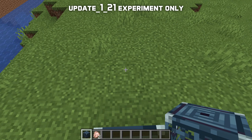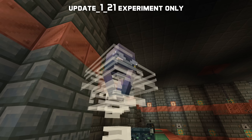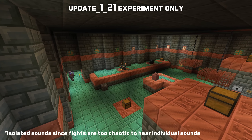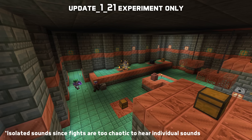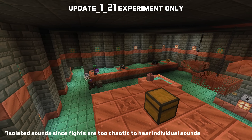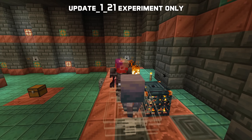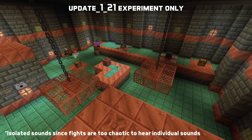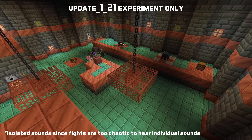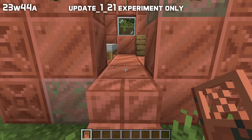The breeze has idle sounds, idle sounds while in the air, an inhaling sound, jump sound, landing, sliding, shooting, a wind burst exploding, sounds for hurting, and for dying. As a bug fix, copper doors and trapdoors now make copper sounds when placed or broken.